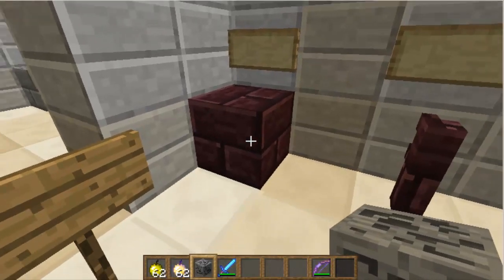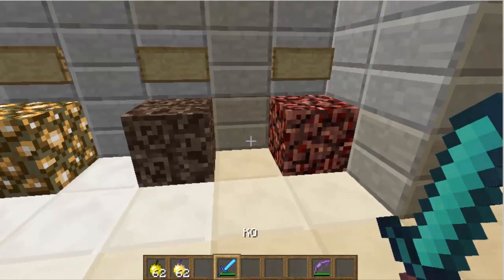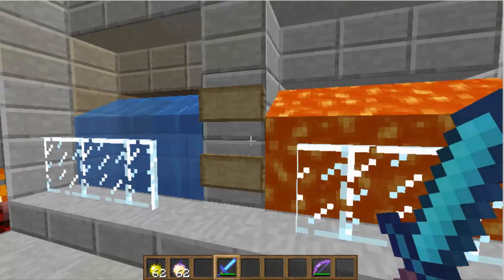The nether brick has changed. Netherrack hasn't changed, soul sand and glowstone haven't changed. He just changed a little bit so it wouldn't be so different.